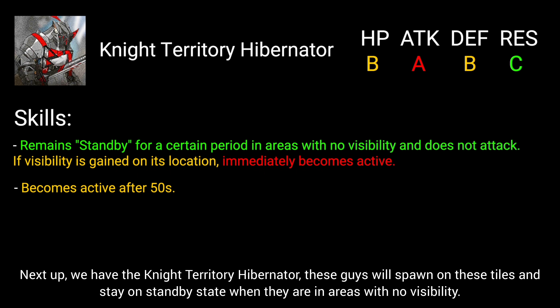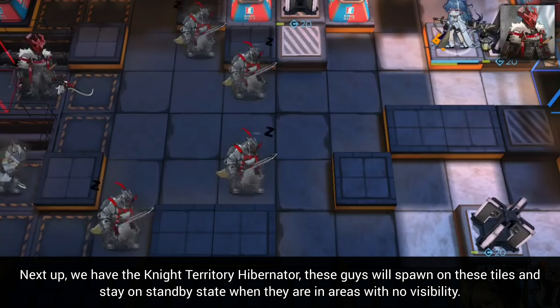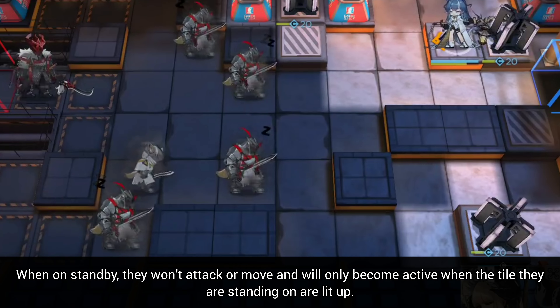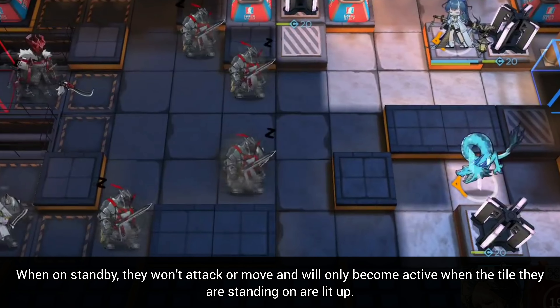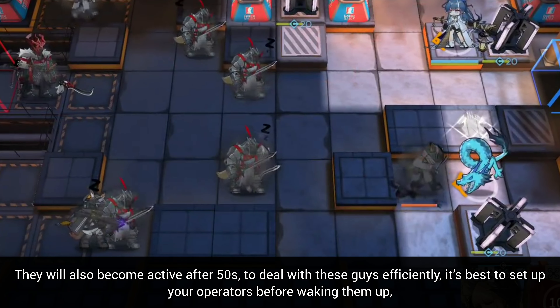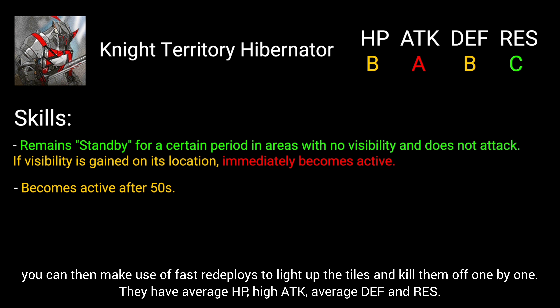Next up, we have the Night Territory Hibernator. These guys will spawn on these tiles and stay in a standby state when they are in areas with no visibility. When on standby, they won't attack or move, and will only become active when the tile they are standing on is lit up. They will also become active after 50 seconds. To deal with these guys efficiently, it's best to set up your operators before waking them up. You can then make use of fast redeploys to light up the tiles and kill them off one by one. They have average HP, high attack, average defense, and resistance.